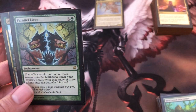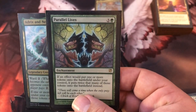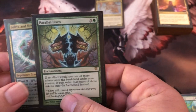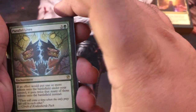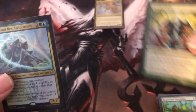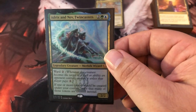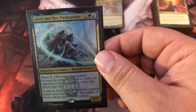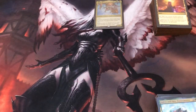I think wheels are actually better than token doublers, but there are reasons to include both. I chose Parallel Lives and Adrix and Nev as my token doublers — Doubling Season is a little too pricey and doesn't do enough with 1/1s. Adrix and Nev also has multiple uses: you can attack with it and it has some nice combat upside for the cursed player.